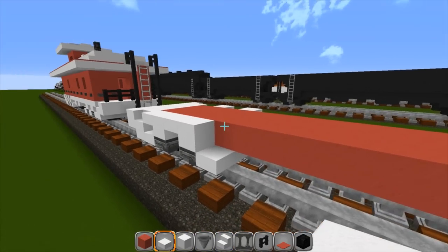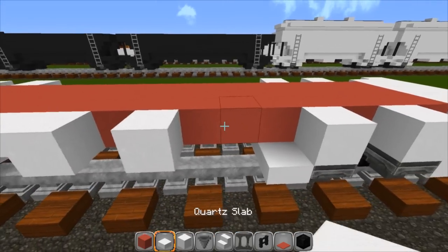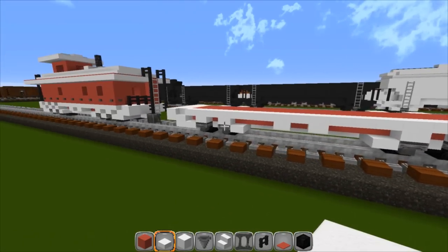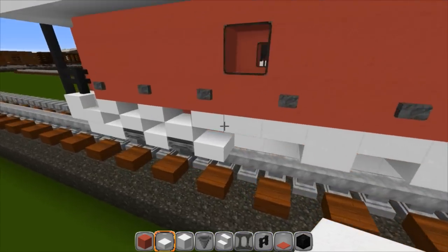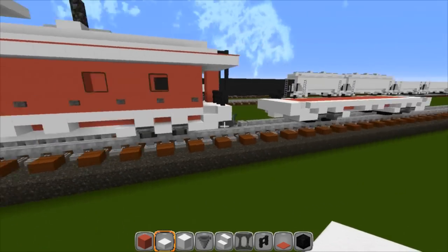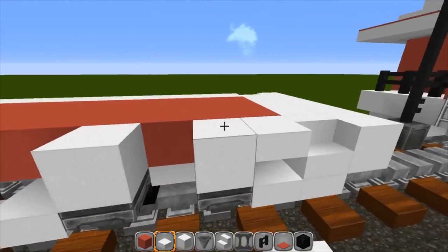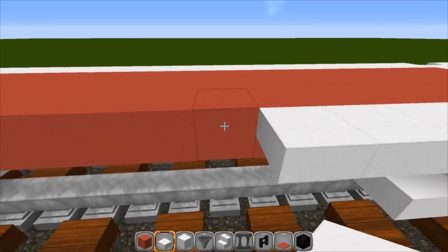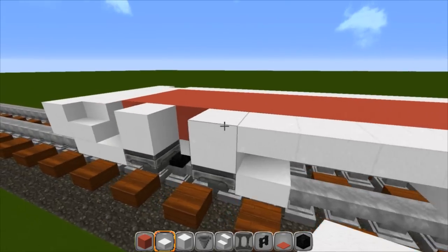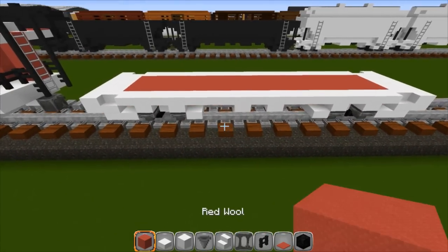Go across the middle: one, two, three, then a solid block, skip one, solid block — that should be one, two, three — and put one more here, one more here, and one more there. That fills in the side. I forgot to fill this in right there — there we go. Same thing on the other side: one, two, three, saw a block, skip one, saw a block, one, two, three, put one back in there — there and there.